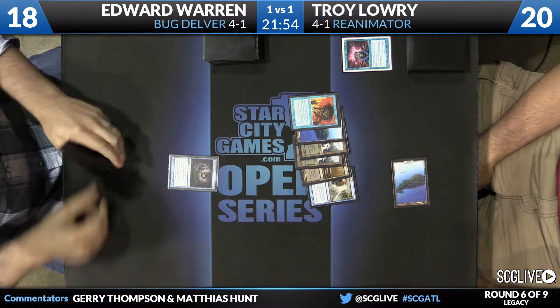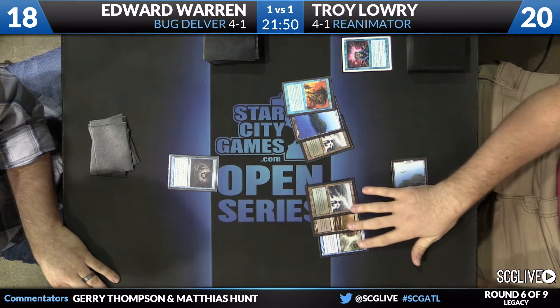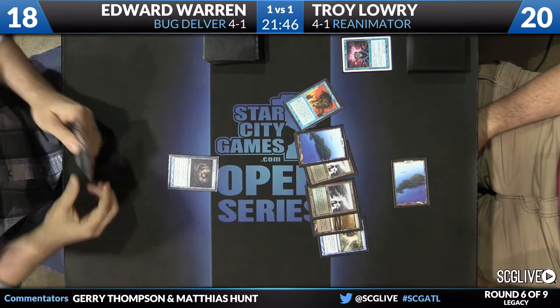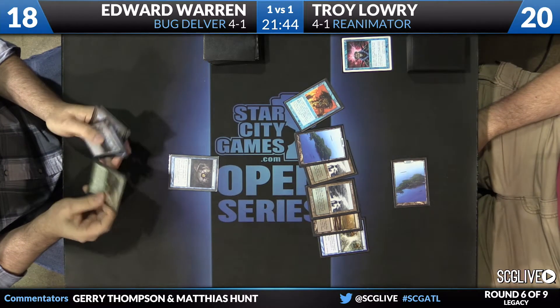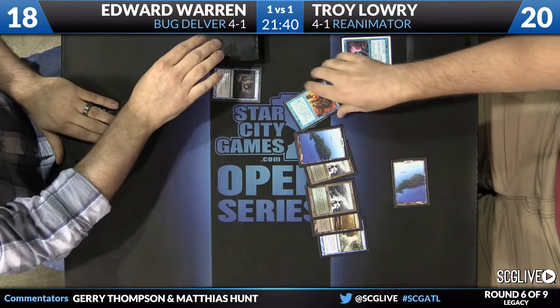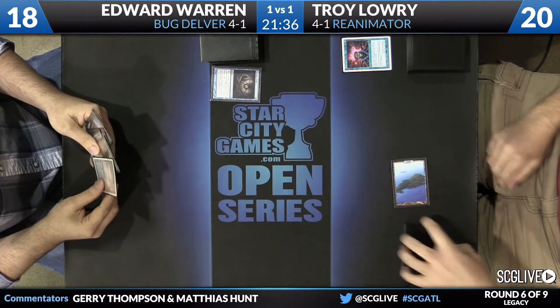If I were Troy, I think the card I would want on top of my library right now is another Brainstorm to get rid of those excess lands. Re-Animator can function pretty well on two lands. Maybe you want a third one to help pay for daze.